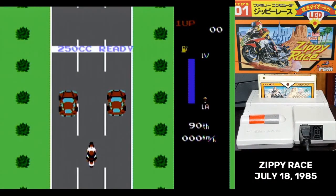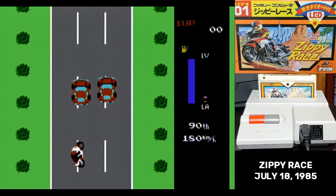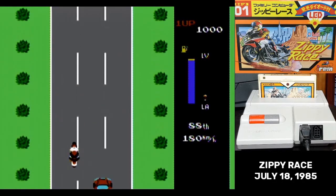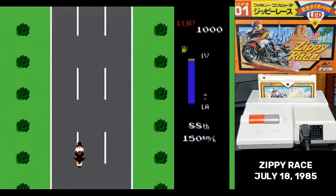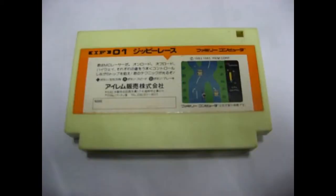The Famicom is now two years old, and we have the debut of two new publishers for the system. I'm starting with Irem, as they're the more prolific of the two publishers. Irem had a distinctive cart style that for the first few years addressed a deficiency in the Famicom — there was no indicator to tell you that the Famicom was on. Irem put an LED front and center on their cartridges, and also put instructions on how to play the game and a spot to write your name on the back.